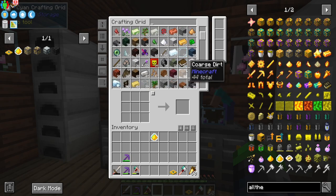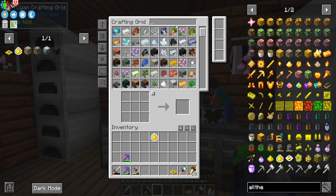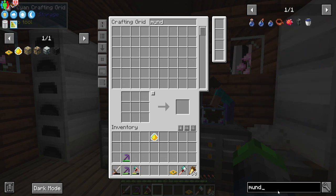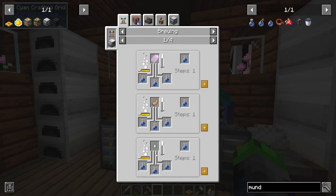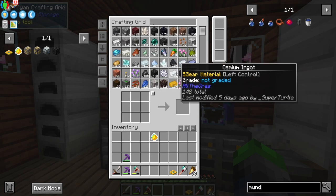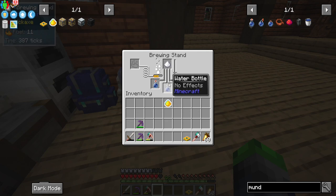We need to kill a bunch of witches so that we can get a witch spawner. But we just need a mundane potion. Not wasting the gast tier — we can just put sugar in it. Perfect. Sorry, I don't normally make mundane potions, so I didn't know how to make it. Don't judge me.